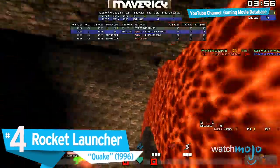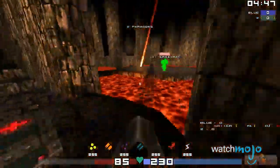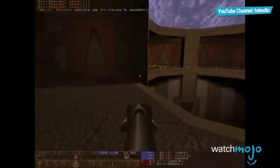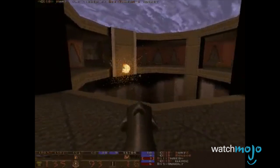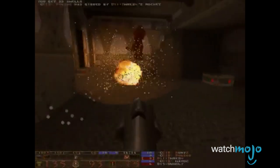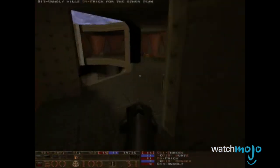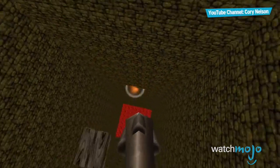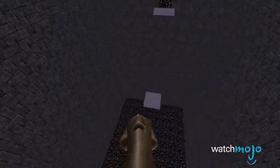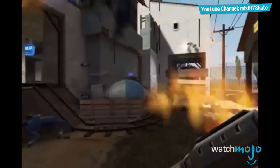Number 4: Rocket Launcher from Quake. Is there anything more satisfying than watching an enemy gibbed by your rocket? Gibbing, by the way, is when an enemy erupts into a bloody mess — and that's often the result of the iconic and revolutionary Quake Rocket Launcher. This weapon takes out most enemies in one hit while also providing heavy splash damage that will throw the player backwards. The ultimate legacy of this launcher is popularizing the rocket jumping technique, found in other shooters like Halo and Team Fortress 2 much later. Valve even added Quake's Rocket Launcher as a usable item in Team Fortress 2.